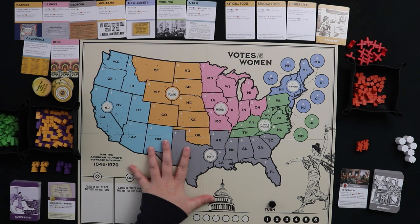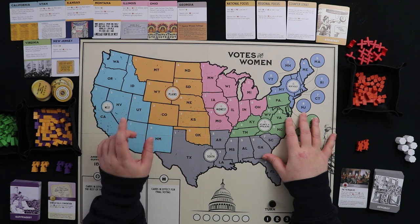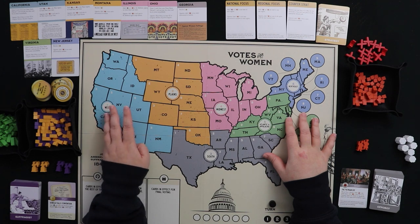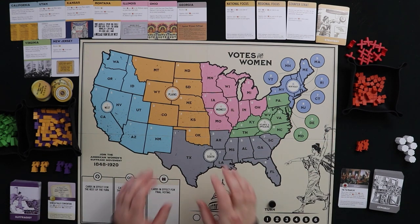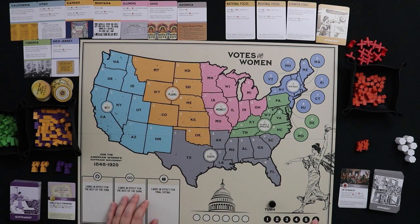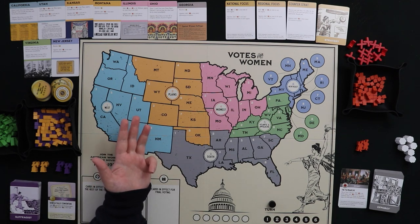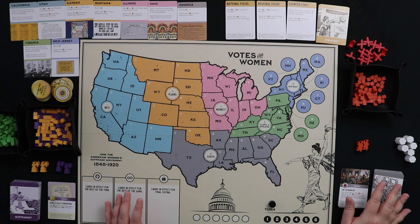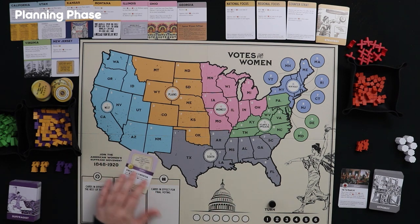Everything is set up and we could begin to play, but first let's talk about turn structure. There are six turns, each with four phases: Planning, Strategy, Operations, and Cleanup. Things are a little different for the Oppo Bot. For us, the Planning phase is first — we start with our start card and draw six more cards.